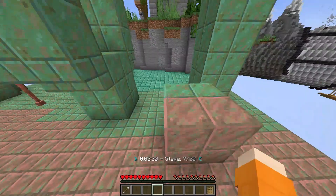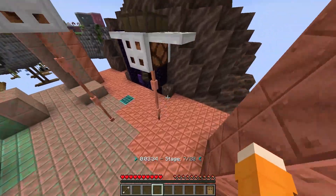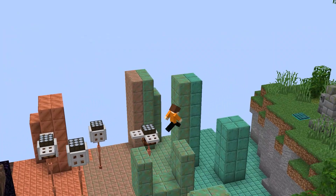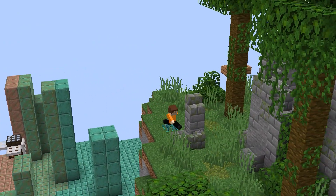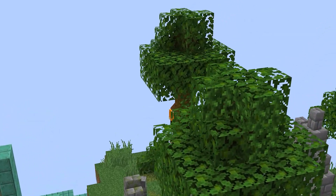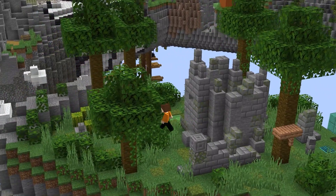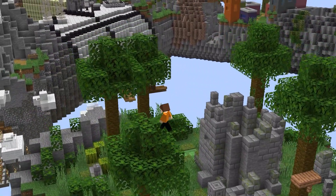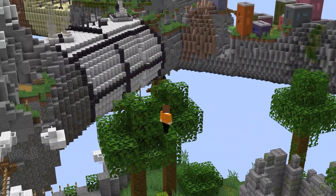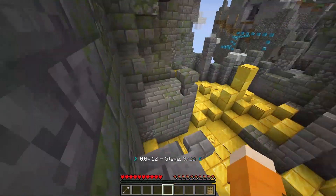I don't know what it is about this map, but it kind of reminds me of my The Great Fall map. I don't know why — I mean it's not like it's shaped like a waterfall, there's no waterfall or anything like that, no river. But the parkour just reminds me of that. Do you guys agree, or is it just me? I mean even the biomes, the themes — they're not similar at all. I don't know what it is.